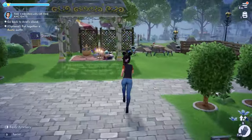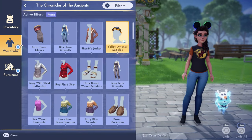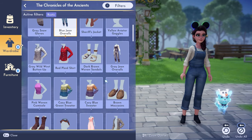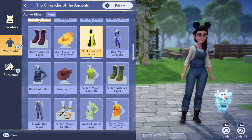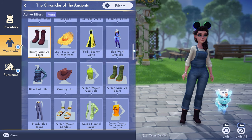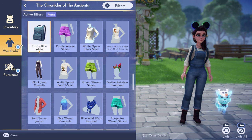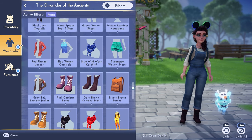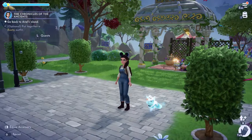We have an optional outfit situation — a rustic outfit! We definitely have to do that. We put together the rustic gown, brown adventure boots, a necklace, and a brown backpack. I'm kind of in love with this look. Now let's go back to the island and hopefully everybody meets us over there.